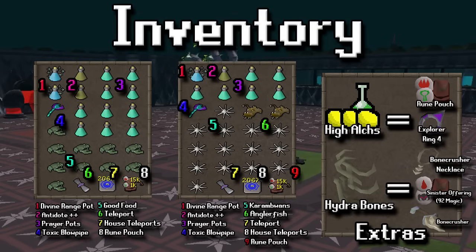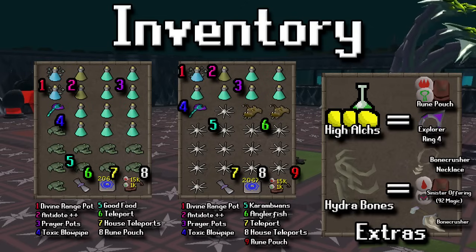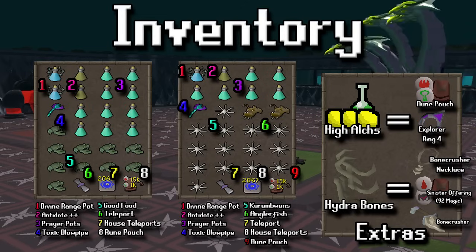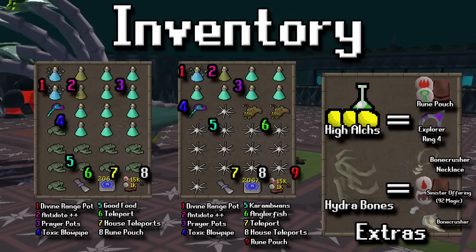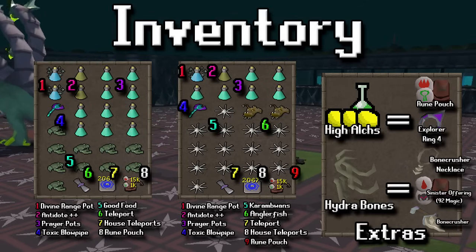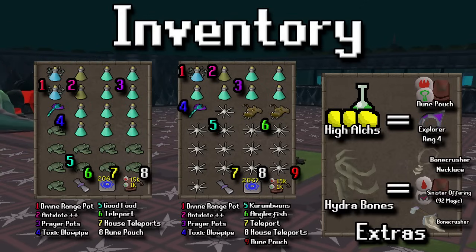You'll be getting a lot of alchable drops and hydra bones as well, so you'll have to decide what to do with them. As an iron man, I bank every single one and just have shorter trips. You could bring a bone crusher necklace, or a sinister offering — a spell off the Arceus spellbook using bloods and wrath runes that gives you prayer XP for the bones, which gives better prayer XP than just the bone crusher necklace. The difference between the necklace and the bone crusher is the necklace will give you prayer points boosted whenever you bury them.